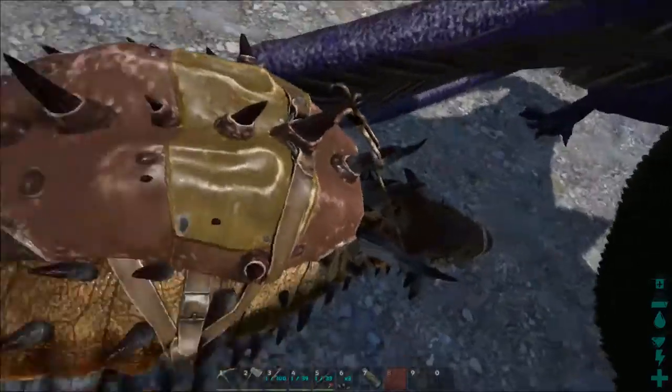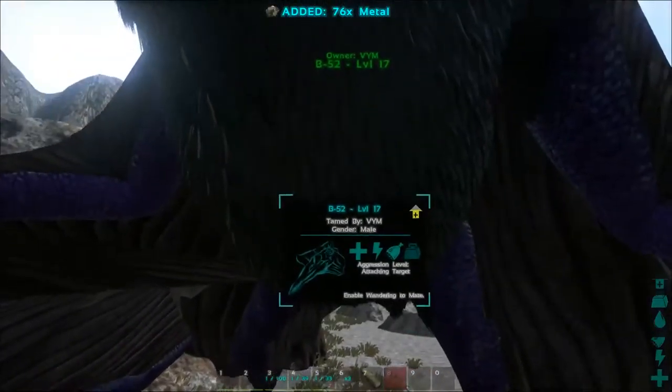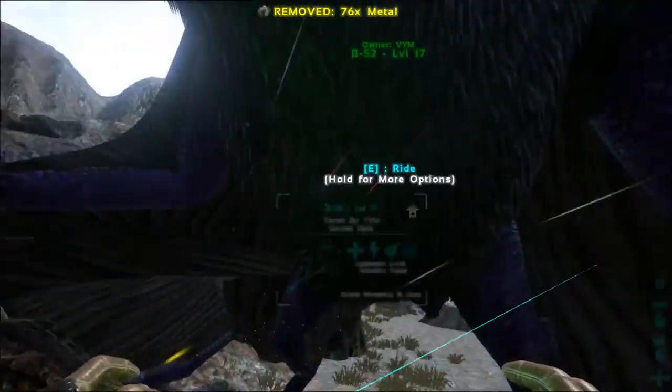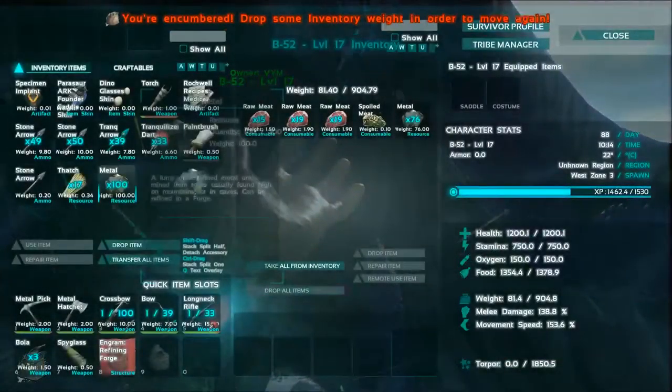Just drop all useless stuff and take all the metal, and put it in your Catzile because Catzile can carry just a great load of weight.